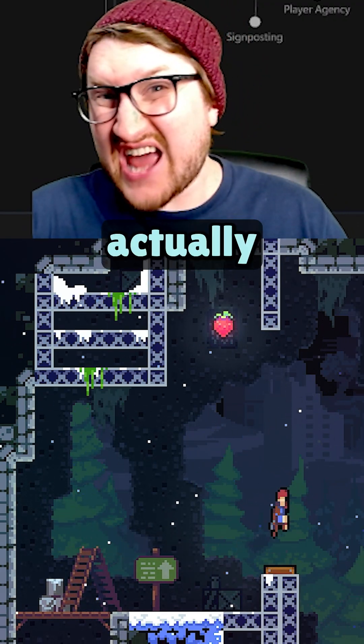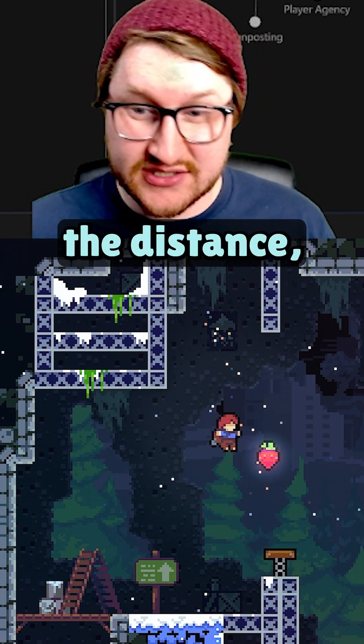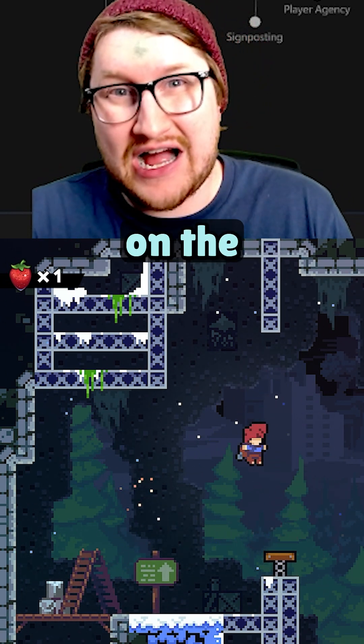While it may be a minimal difference, it actually plays a huge part in giving her a nice floaty jump that can go the distance, while also making her feel a little bit weighty and giving the player some control on the landing.